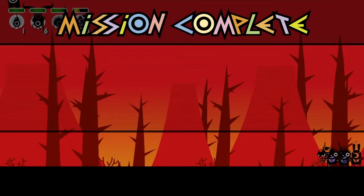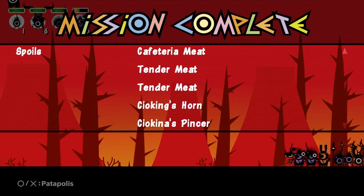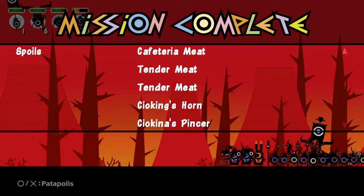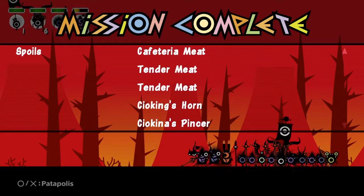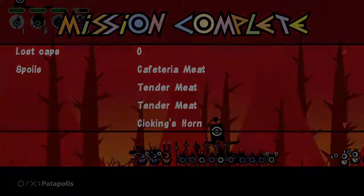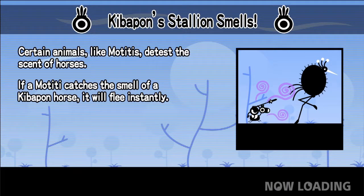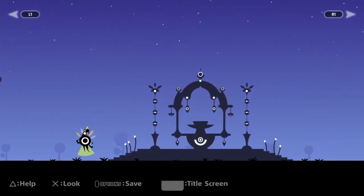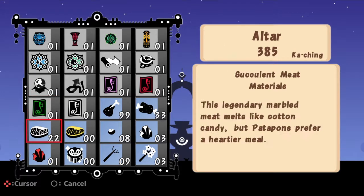I'm honestly a little salty. So we got the Sayoking's horn. Their pincers are not really useful. We got tender meat, tender meat, and cafeteria meat. Did I say that right? I feel stupid. Well, there's not much that the Sayoking can give.